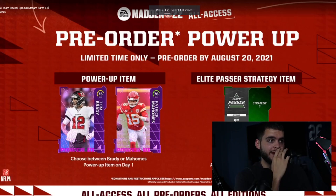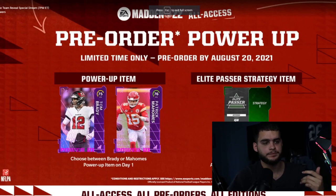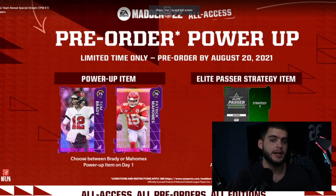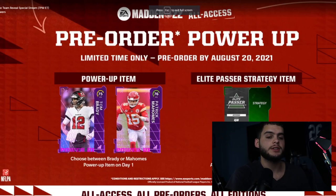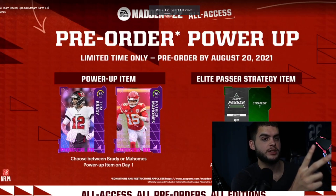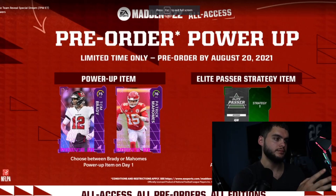As you guys know, this was added to the pre-orders for Madden 22. You now get a power-up Brady or Mahomes and an elite passive strategy item. If you got the Dynasty Edition — the top edition — you also get an 88 Brady or 88 Mahomes NAT card. At first people thought it was just going to be Mahomes versus Brady, which was pretty obvious you're taking Mahomes usually, but it turns out they each come with two other legends that are also NAT cards.